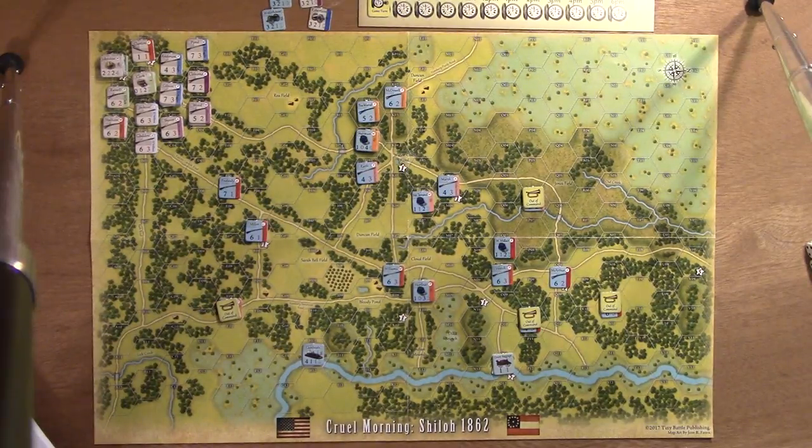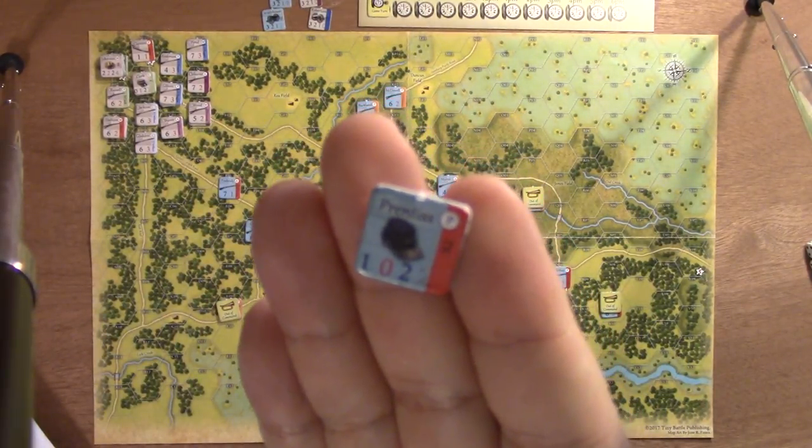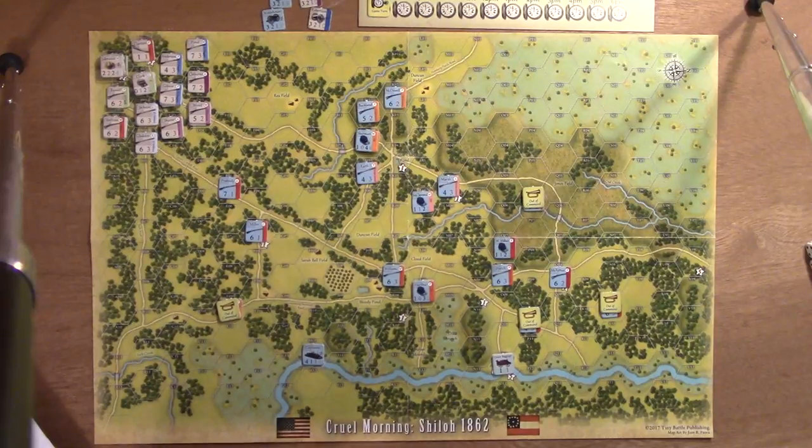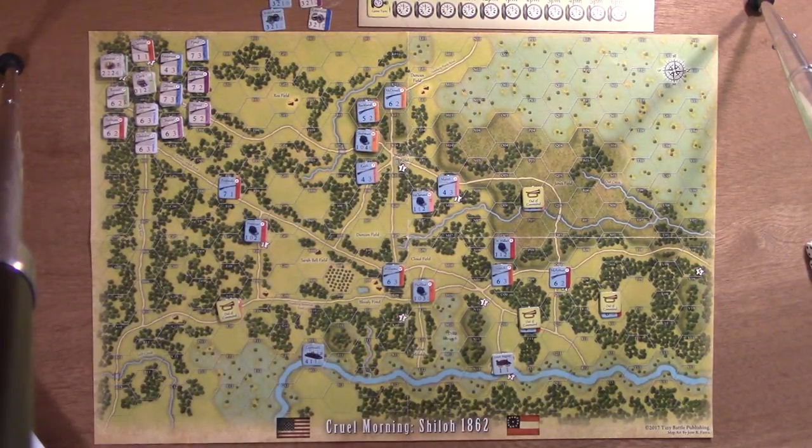Also on here there's an optional letter — on Prentice you can see a P in a circle in the upper right-hand corner. There's an optional brigadier personality rule: A is aggressive, C is cautious, P is prudent. So it says things like a brigade cannot move. It gives you another depth of play in deciding exactly how you can move your troops and do things with them.